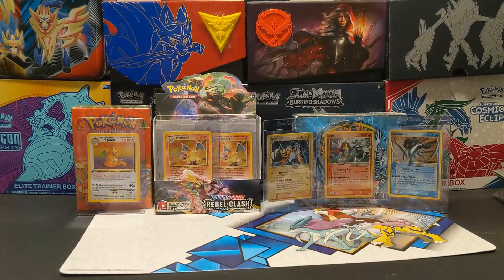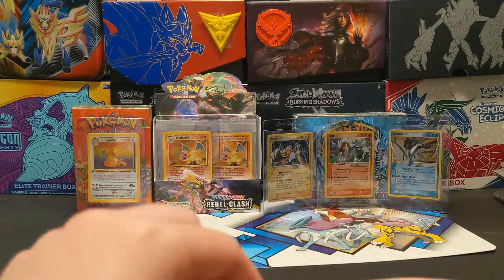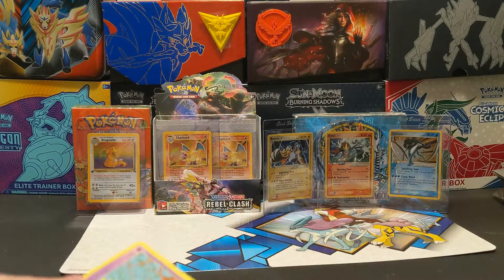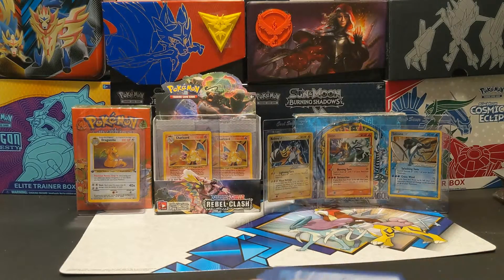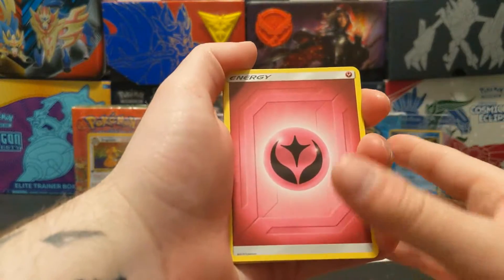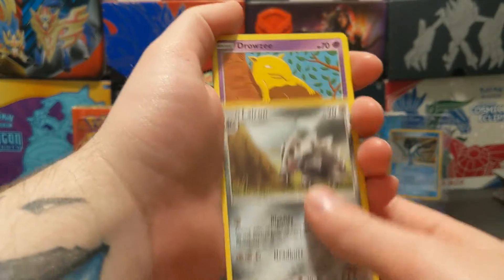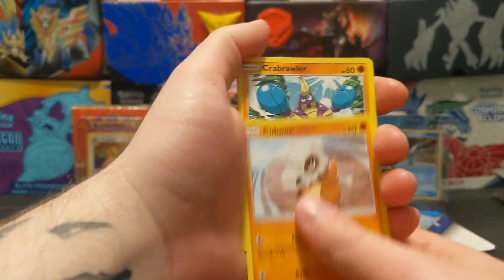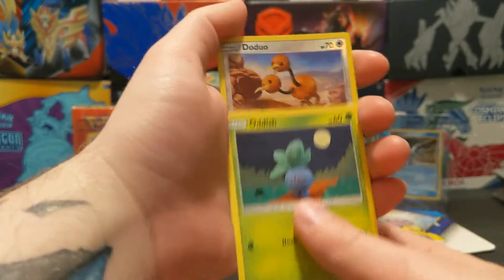If you want to just see that instead of seeing the recap, it's a pretty big set and I'm missing two at this moment while I'm recording. This will be Saturday morning because it's like 3am. So we started off back-to-back fairy energy. I went and started collecting and I'm missing a Snorlax and a Jolteon. I missed out on buying a Jolteon — sadly, that happened.